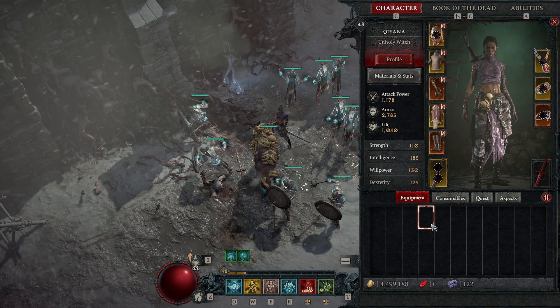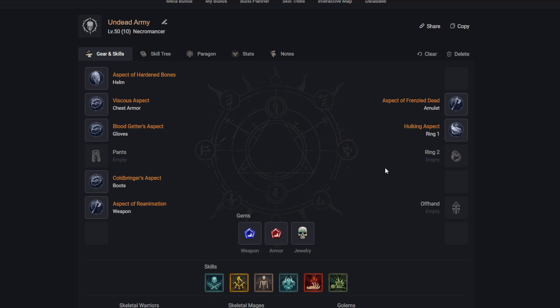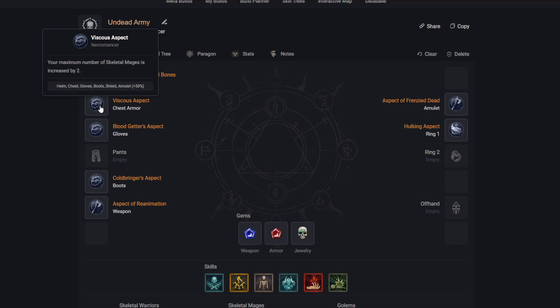Now for aspects — I'll show these on my D4 Builder since I don't have all of them yet, but you can look out for them. First: Aspect of Heart and Bones — while you have seven or more minions, they gain 15–20% increased damage reduction. You should have all seven minions up most of the time, so this provides great survivability.